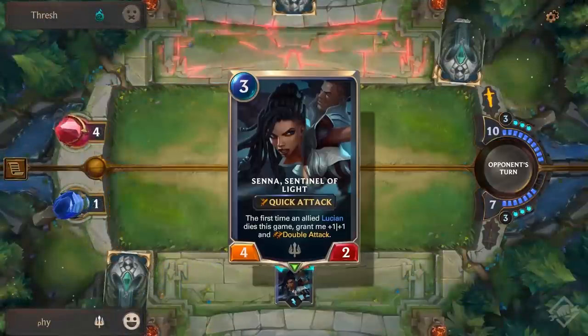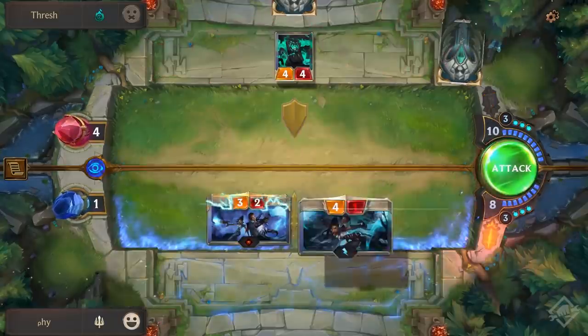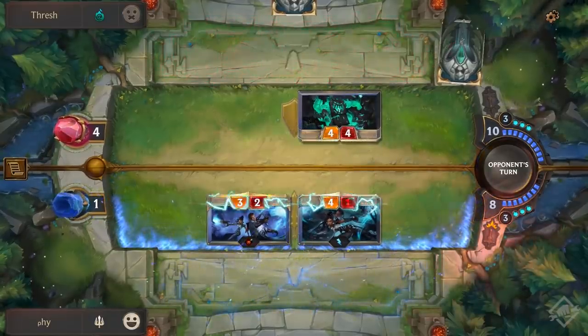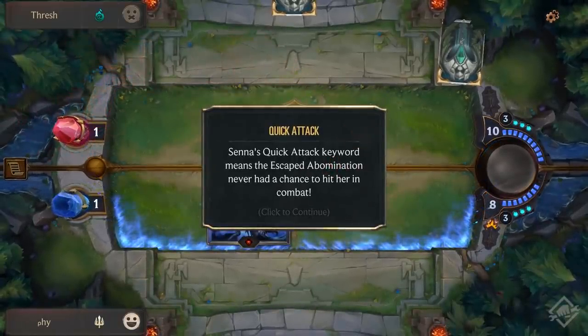The first mechanic we're going to go into is called Quick Attack. While attacking, you strike before the blocker. From this tutorial you can see Senna would be blocked and normally both units would die — the attacker would do damage to the defender and likewise. Because she has Quick Attack though, she strikes first, kills the Abomination, and then she survives.